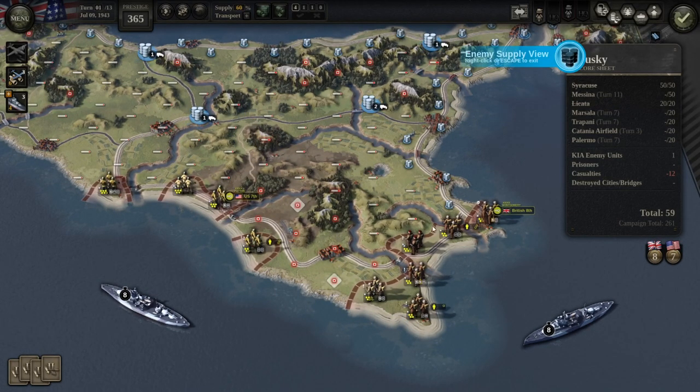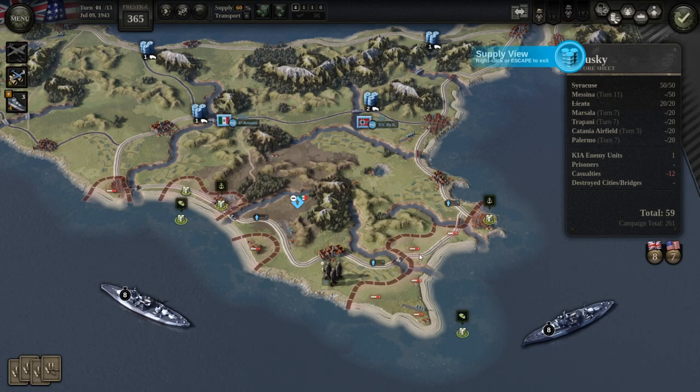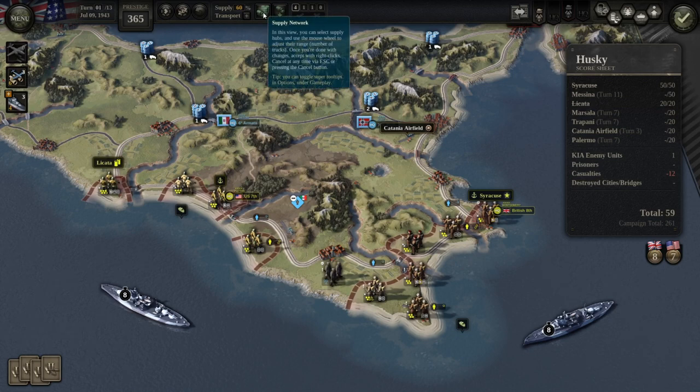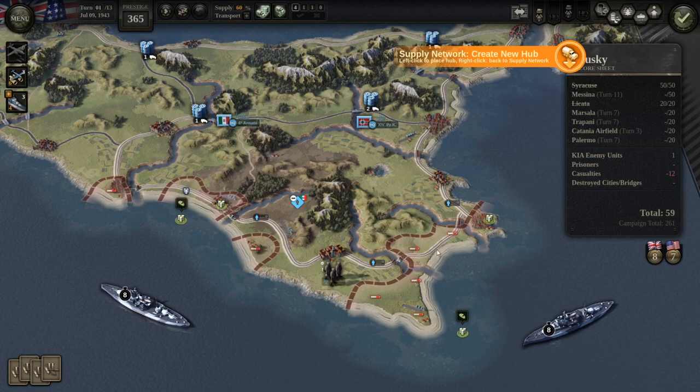You already get supplied by supply sources even if you don't have any supply hub. So it's not that if you don't have any supplies you will never get supplied — it's just not going to be the best. As you can see, I have a good chance of getting supplied here. To improve that, you place a supply hub. You click on this little button to create a new hub. Alternatively, if you already have a hub, you can click the first option to increase the number of trucks in a supply hub.